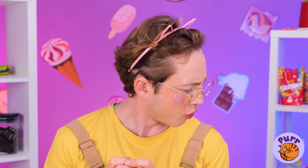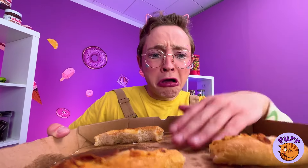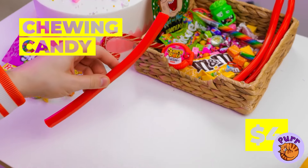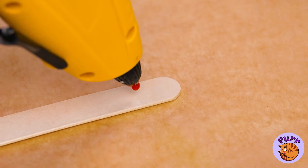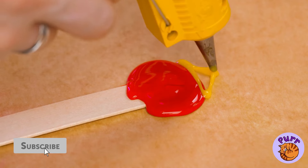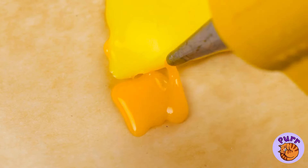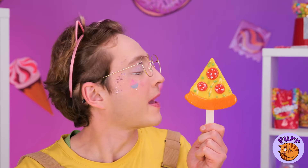Hey, your pizza's here — well, it was here. Kitty, you are so not getting a tip! Well, we might as well get cooking. Add chewing candy to a glue gun and draw yourself up a brand new slice of pizza. Everything just tastes better on a stick!